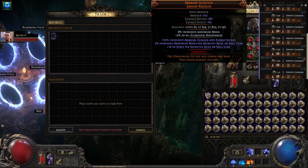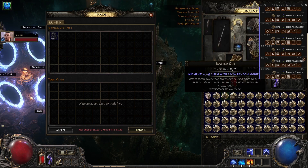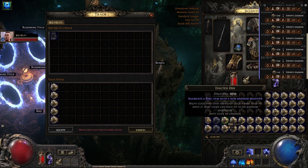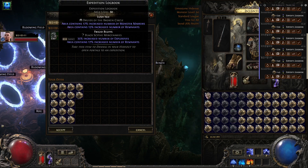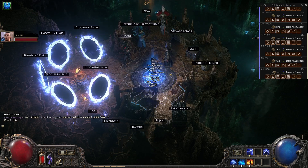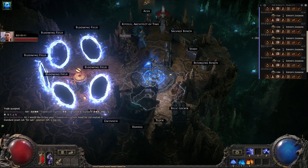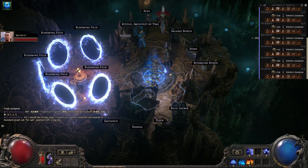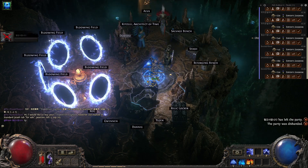Speed is key — logbooks are fast to run, so prioritise speed and efficiency over clearing everything. Farming Olroff is a long-term strategy; while RNG can be brutal at times, the law of large numbers ensures you'll be profitable if you stick with it. As you earn profits, reinvest in more logbooks and upgrades to your build. A larger initial investment — for example, 200 plus logbooks — can ease the starting pains, but starting small and scaling up is a safer approach for most players.